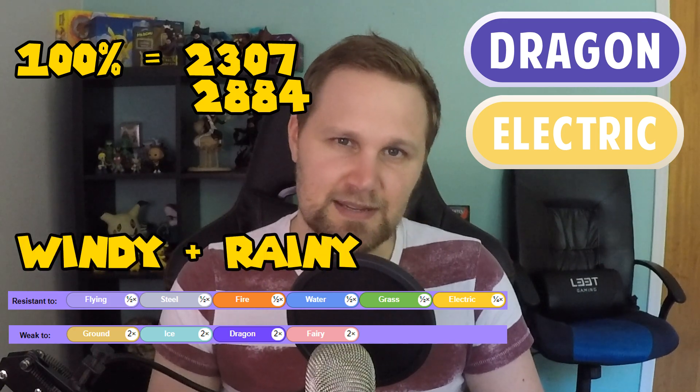Zekrom gets boosted in windy or rainy weather. Zekrom can be duo'd, but having more people in the raid is usually better for a more relaxed takedown. Its catch rate is the usual 2%. Its fast moves can be either Dragon Breath or Charge Beam, and its charge moves can be Crunch, Flash Cannon, Outrage, or Wild Charge.